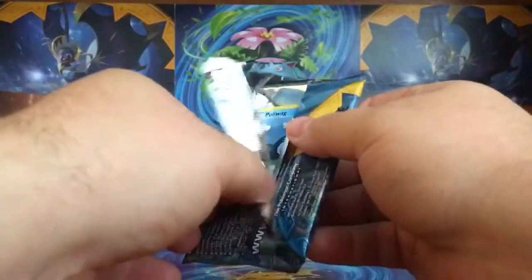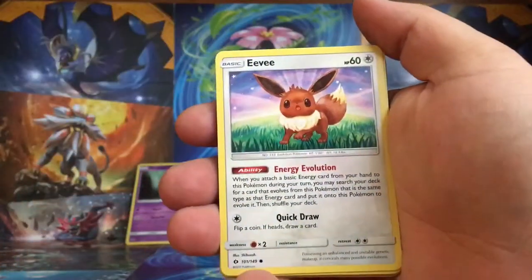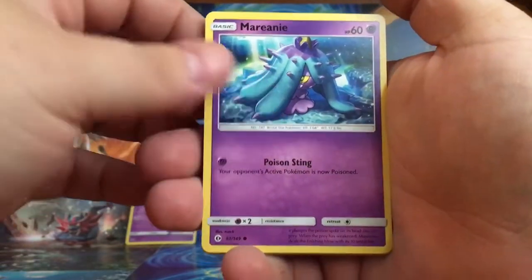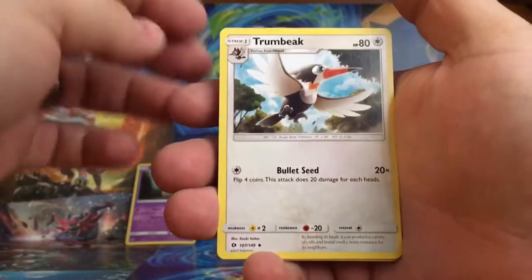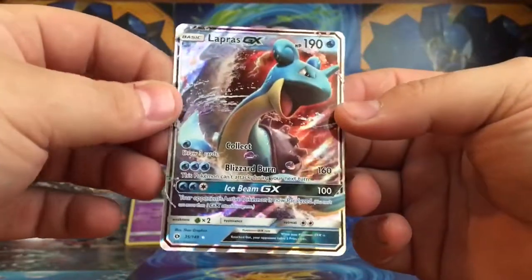Alright, last pack. This is pretty much why I don't really buy these bigger boxes — I have the worst pull rates in them, so here's hoping on the last one. Alright: Polteageist, Sandygast, Eevee, Crabrawler, Mareanie — I love the Toxapex, I'm going to build a poison deck around them because it's always poisoning. Grass Energy, Potion — I got a million of these. Another Trumbeak, a Golbat, a Reverse Holo Oranguru, and ooh — Lapras GX! I guess my luck's paying off a little bit on these boxes.